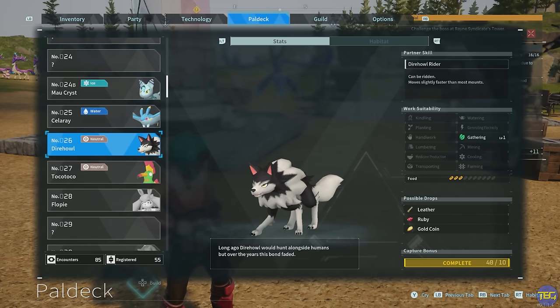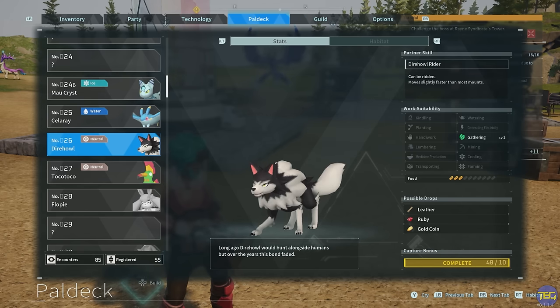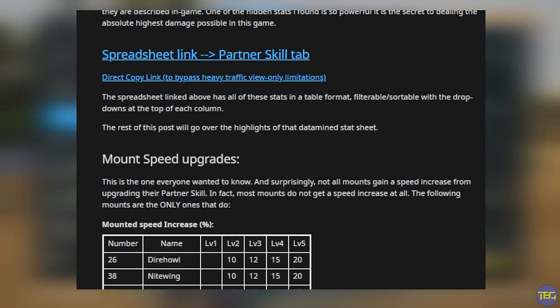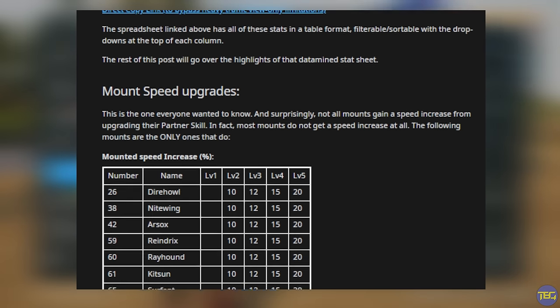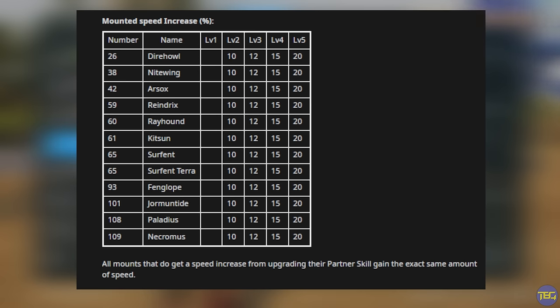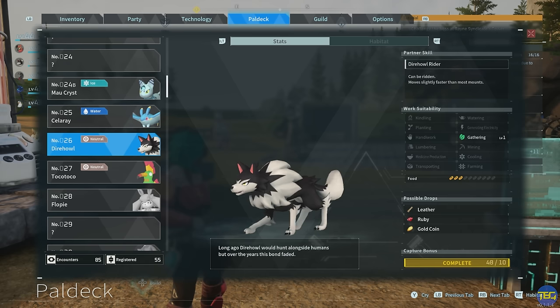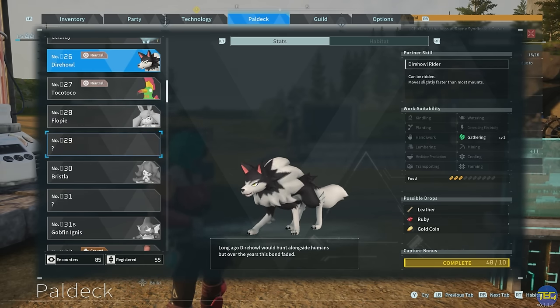A good way to know exactly what's going to be improved by condensing PALs in terms of their partner skills is to open the PAL deck and look at the description. There's a fantastic data-mined resource posted on the Palworld Reddit by user blahable — big shout out to them. It gives you all the numbers; for example, the Dire Howl moves slightly faster than most mounts and gets a speed boost every level up. Taking it to two stars gives a 10% speed boost, level three adds another 2%, level four another 3%, and max level another 5% — so a maximum 20% speed boost on a Dire Howl at max condensation.